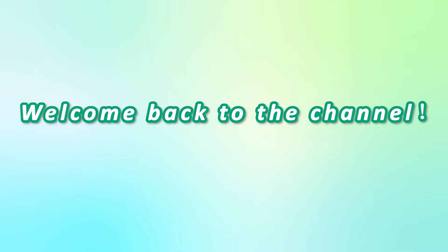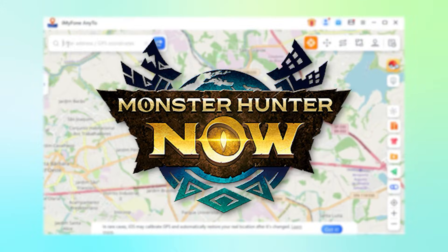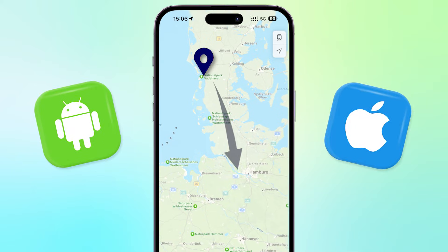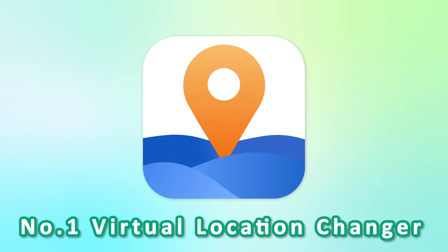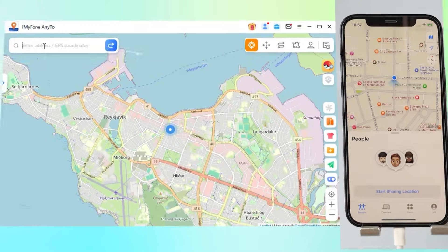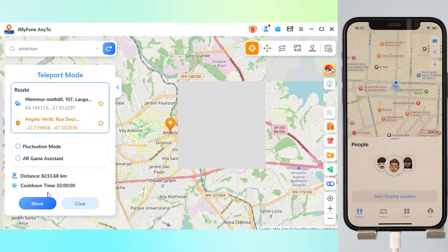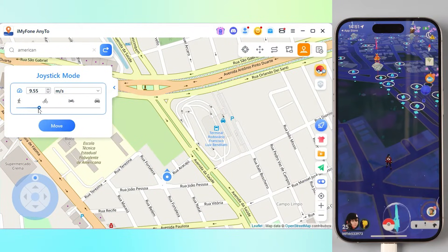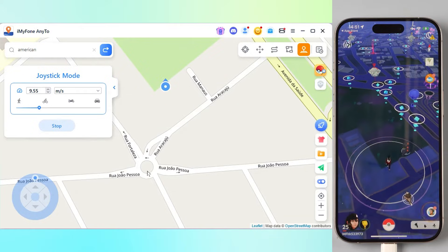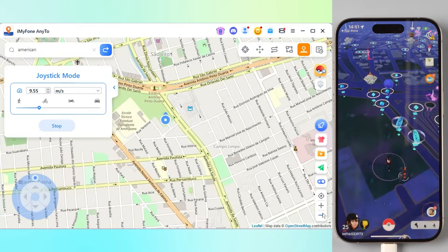Hi everyone, welcome back to the channel. If you're a Pokemon Go enthusiast, a Monster Hunter Now player, or you just want to change your phone's location without jailbreaking or rooting, you've probably heard of iMyPhone AnyTo. It's the best iOS and Android GPS location changer, helping you easily change your location with just one click. It's also the safest Pogo and MHN spoofer without third-party crack tools, allowing you to get rare Pokemon and level up quickly in the game.